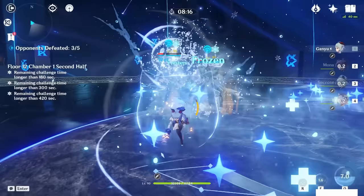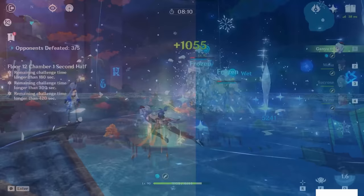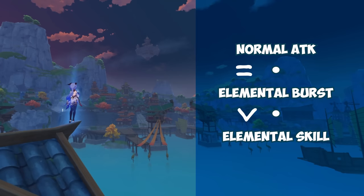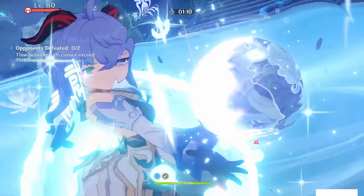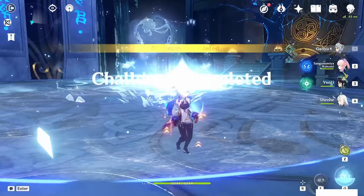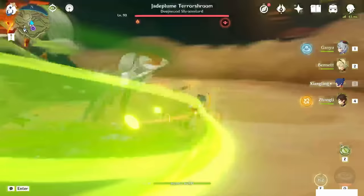In terms of talent priority, it would probably go along the lines of normal attack equal to the elemental burst, and both of them are better than the elemental skill. Whether her normal attack or elemental burst is more valuable to level up depends on your playstyle. Ganyu has a particularly cheap burst cost of 60 energy and tends not to struggle much with energy uptime. Her burst also has a long duration of 15 seconds and an equally long 15-second cooldown. Her burst tends to not even be used within Melt, so you won't have much energy demands to meet.